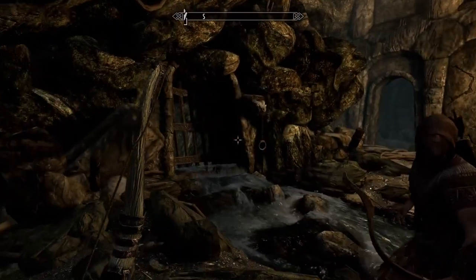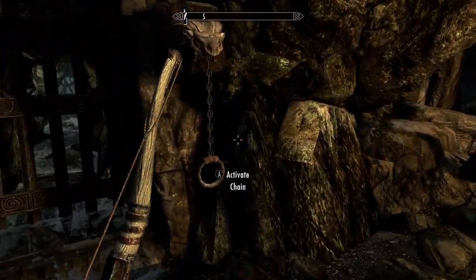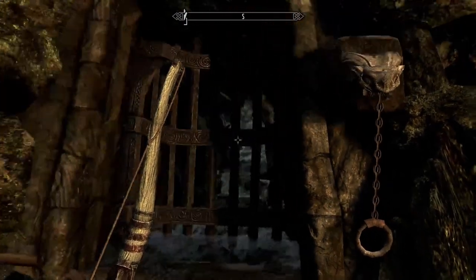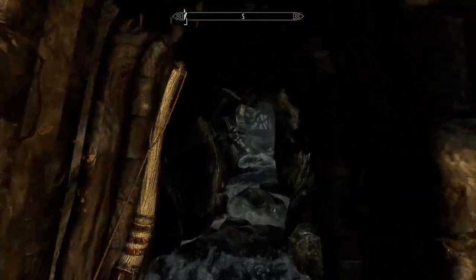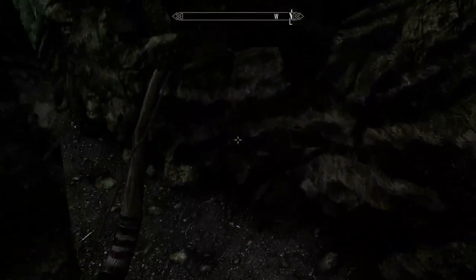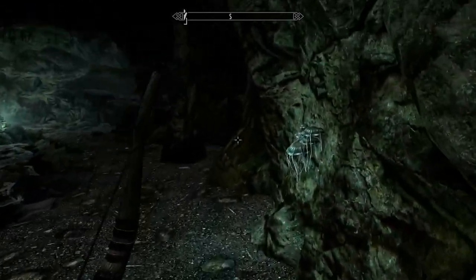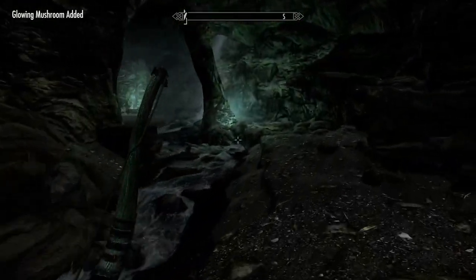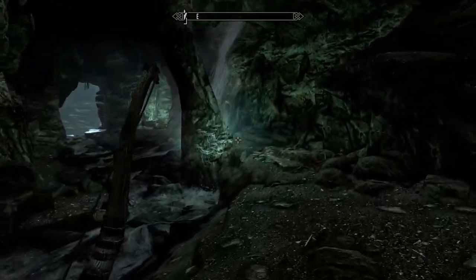Like most loot in this and all Bethesda games, it's all about weight to value ratio. Like iron weapons, you get 50, 20, 50, 100 gold for them, but they weigh 10, 20, 30 pounds. So you want to go for the very light, very expensive stuff.